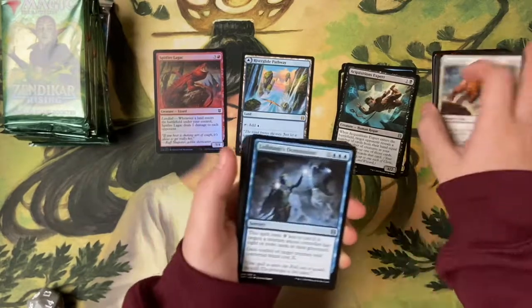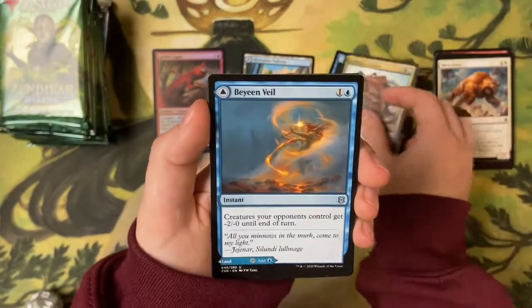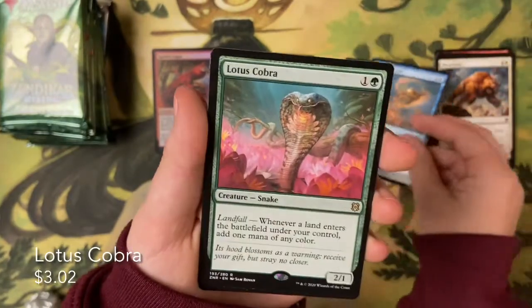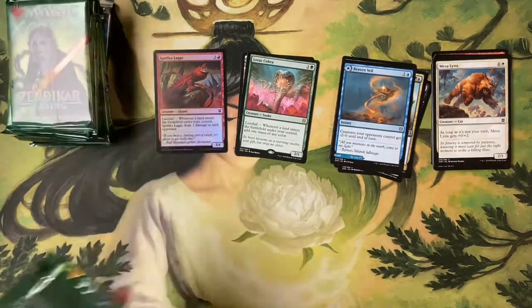Pack two — we're in a Lullmage pack: Lullmage's Domination, Lullmage's Familiar, Bane Veil, and a rare — Lotus Cobra! This is great, two for two on good hits. Keep going, Garrison Cat.